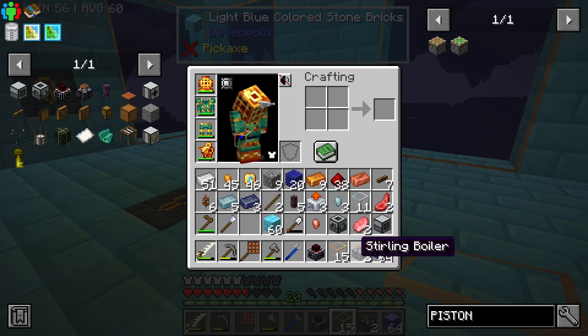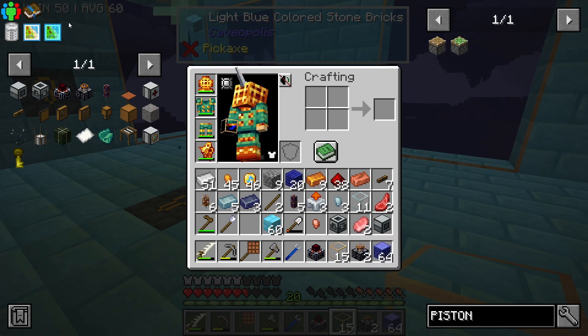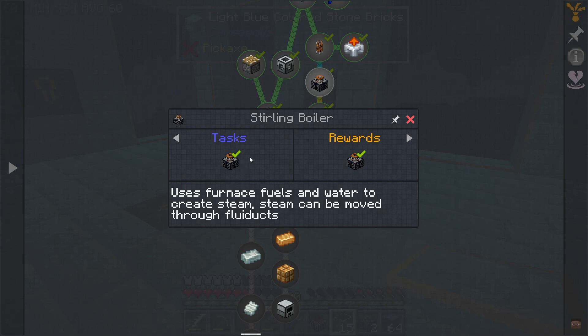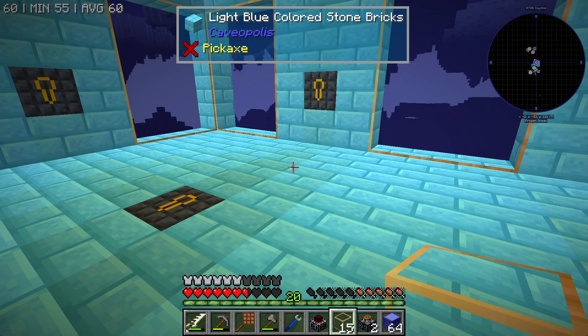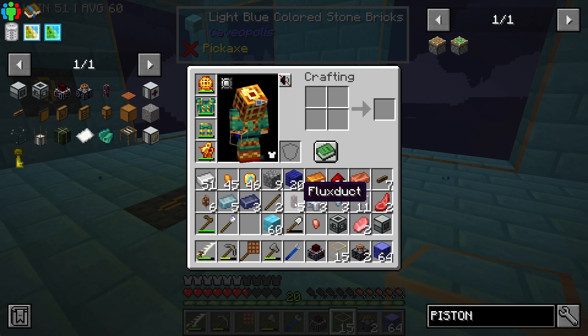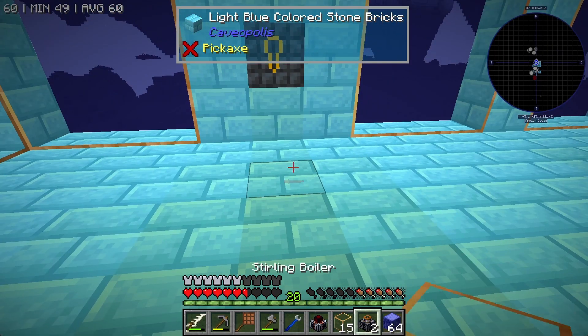Now I just need to figure out how on earth do I get steam into that. It uses furnace fuels and water to create steam, and steam can be moved through fluid ducts. Is that what I have right here — a fluid duct? Yeah, fluid duct. And then flux duct — that's a flux duct.